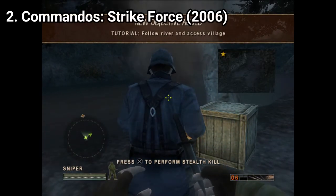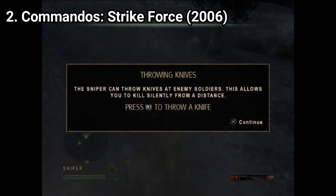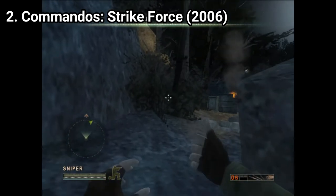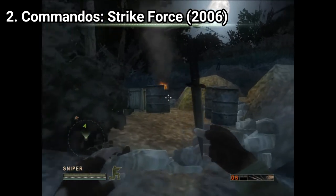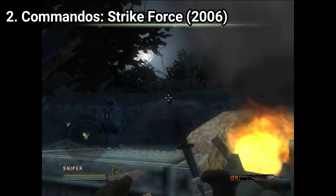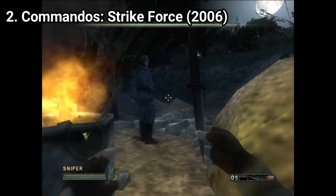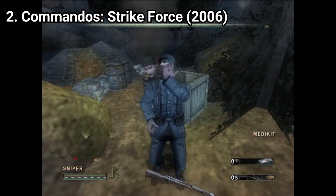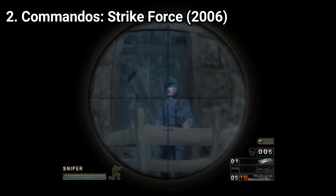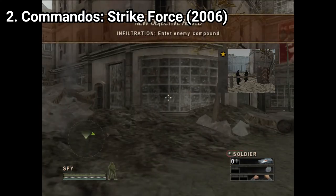Commandos: Strikeforce is a nice change, but hardcore fans of the series consider it disappointing because it strays away too much from what Commandos is all about — an intense strategy game. In the game you don't do the strategy part anymore; instead you get more personal. Instead of giving commands to a character, now the computer tells you where to go and you execute the commands, meaning you get in the shoes of the characters instead of telling them what to do. I find this formula refreshing. Sure, more intense strategy games in the franchise would be welcome, but this type of gameplay isn't bad at all.